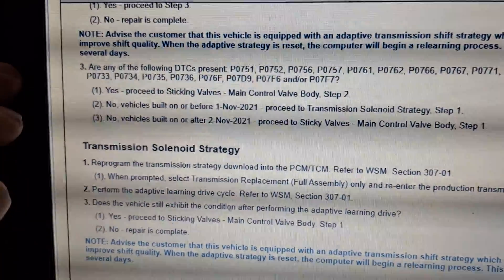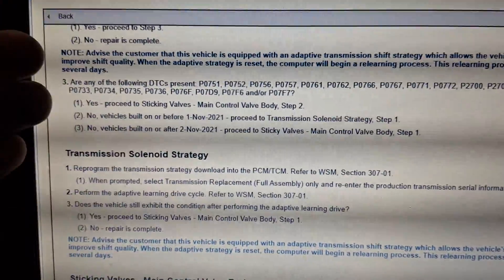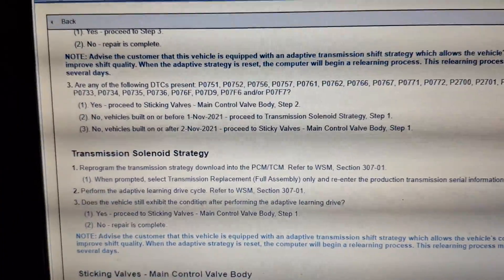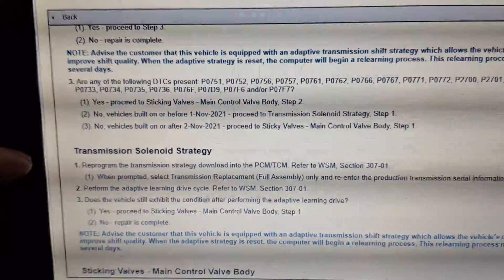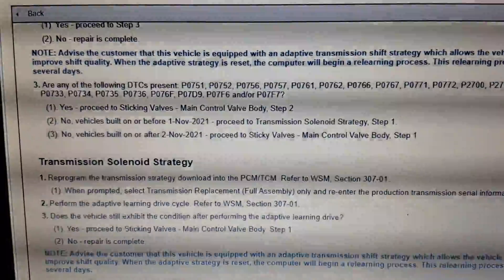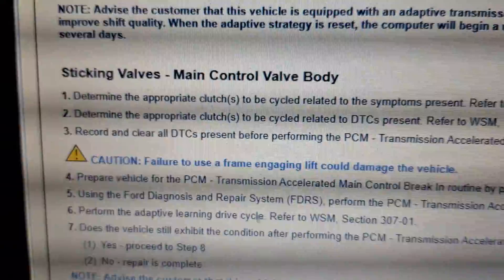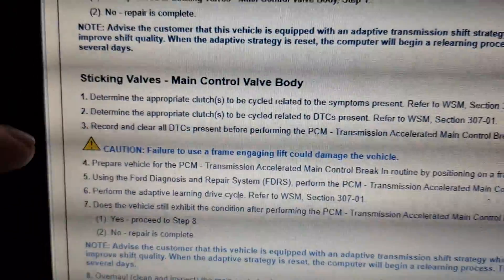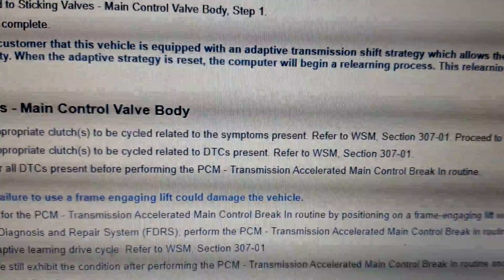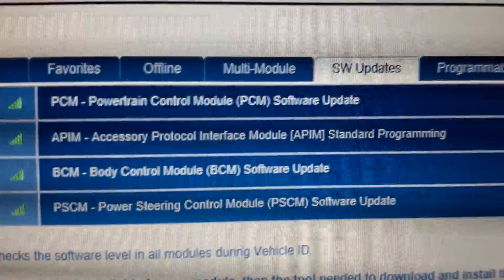For 2020 and 2021 Explorers, you can try reprogramming the same strategy back into the transmission to kind of reset things. From my experience, that doesn't really do the job, except on four-cylinder Mustangs for whatever reason. Anyway, I am going to do everything it says. The first step is to reprogram the PCM and TCM, but more than likely it's going to come down to sticking valves in the main control valve body. In this situation, you do have the option to do an accelerated main control break-in routine. I'm going to go ahead and reprogram the PCM first.